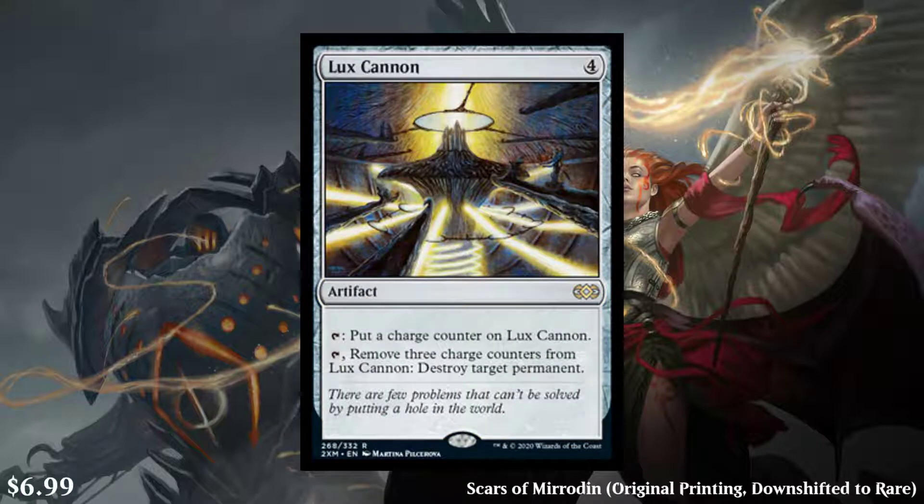Next, we have Lux Cannon — actually spoiled yesterday after I filmed. It's a 4-cost artifact. Tap to put a charge counter on it; tap and remove three charge counters to destroy target permanent. You have to load the cannon for a couple turns, and then boom, something's dead. Generally you're going to find ways to add more counters — whether it be proliferate, or untapping it at everyone's untap step. It's a $7 card, originally from Scars of Mirrodin, now downshifted to rare from mythic. It's right about where you want it to be, although I expect the price to drop.